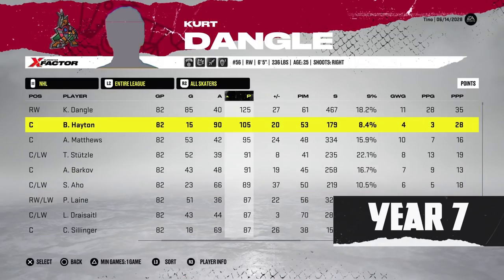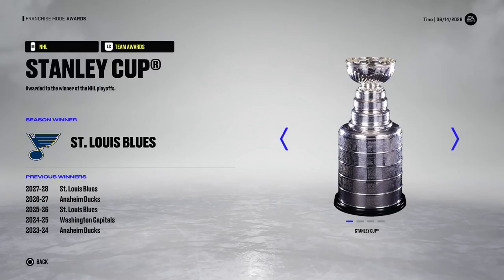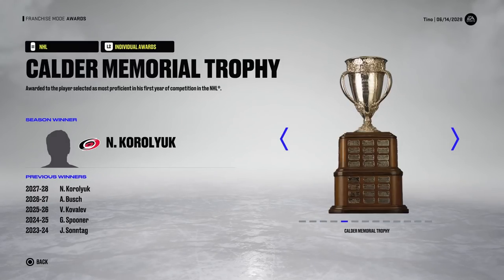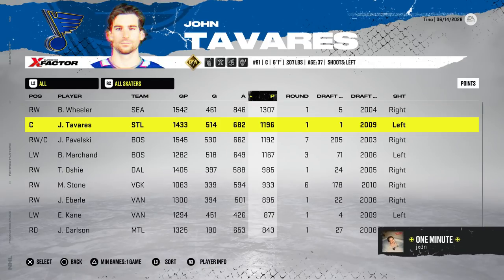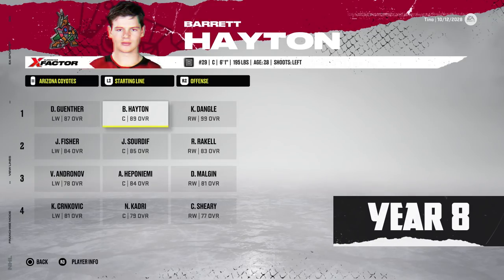I actually forgot to record the lines this year — was speeding through it. Either way, still a great year: 125 points from Kurt Dangle and another set of trophies. No Stanley Cup though — eliminated in the conference semifinals by the Colorado Avalanche in six games. Blake Wheeler is the top retiring player this year.